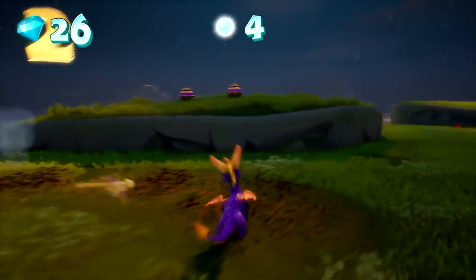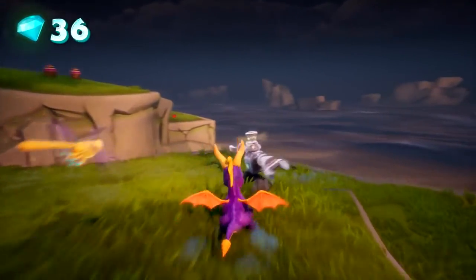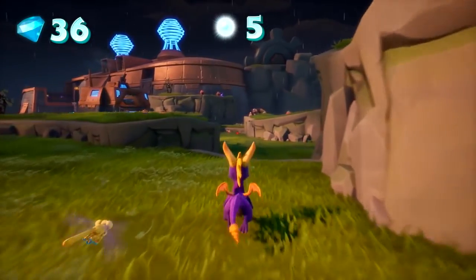So one of the initial goals in Hurricos is to walk around collecting these diodes to be able to turn off the force fields that the Electrols are trapped behind.